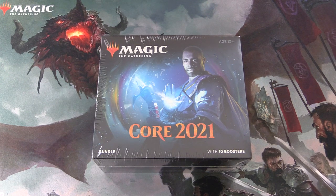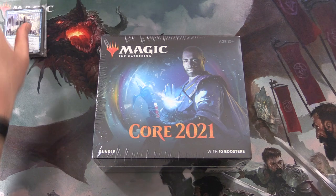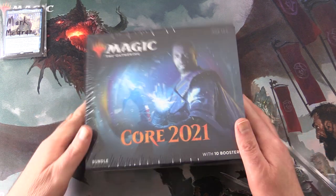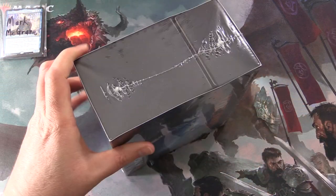Today on MTG Unpacked, we're getting stuck into a Core 2021 bundle for a patron. The patron today is Mark McGrain. He's going to get this box and everything in it — a whole bunch of goodies.